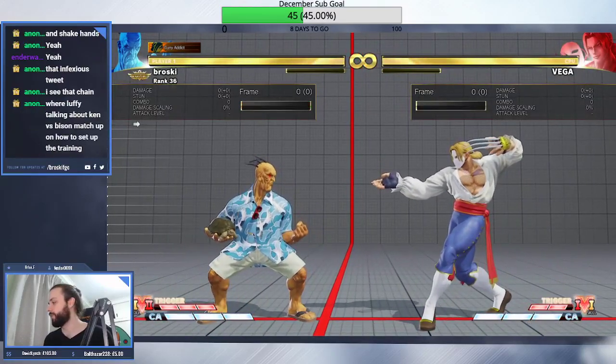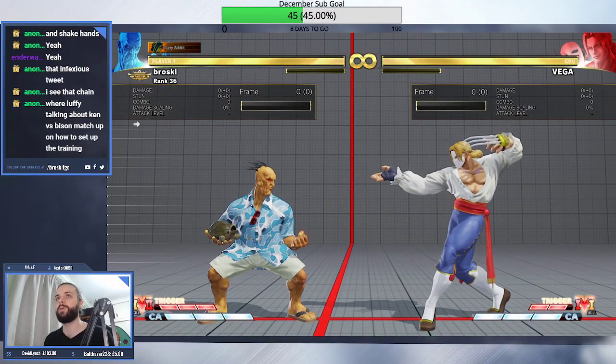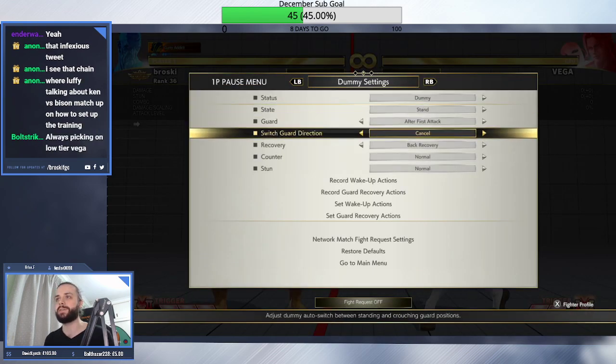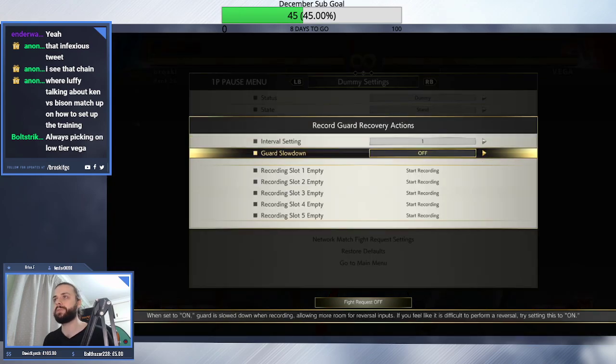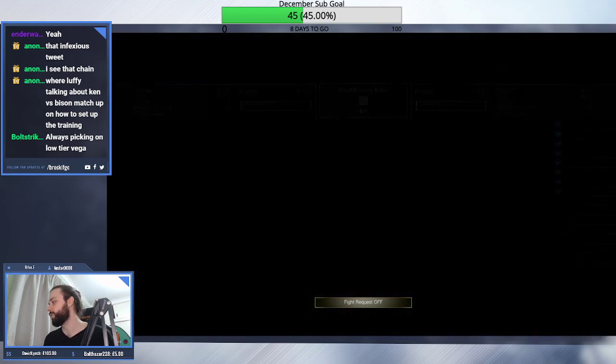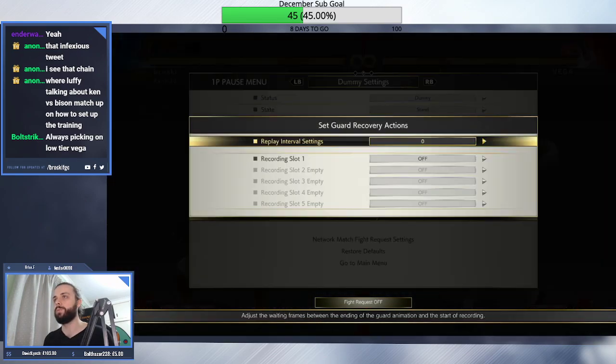There's a bit of tech in Street Fighter V that is not very well known, but is very useful, and it's to do with doing reversal actions in this game. If you've ever tried to test stuff on block, you'll notice that you can only have a reversal with one move.